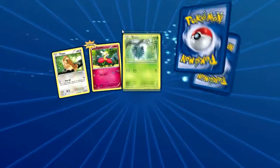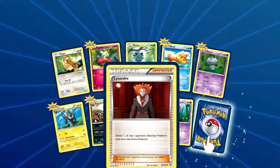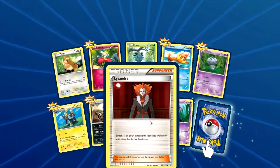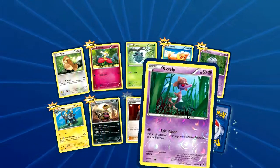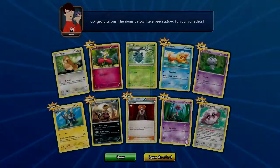Next: Pidgey, Flabébé, Pineco, Blitzle, Espurr, Luxio, Klefki — don't know how to pronounce that, sorry — Lysandre's Trump Card, Skrelp, and Forretress non-holo rare.